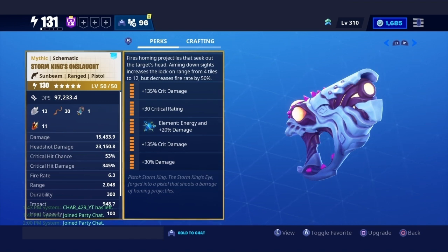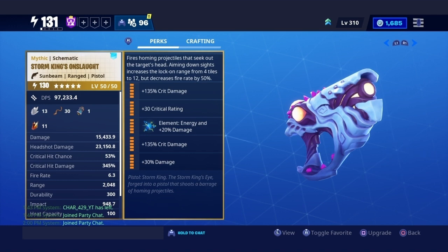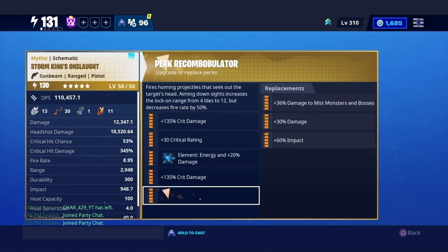So it's basically the Storm King's eyes forged into a pistol that shoots a barrage of homing projectiles. As you can see, we have crit damage, crit rating, element energy, and crit damage. I was thinking should I change crit damage to fire rate? Because remember, aiming down sight decreases fire rate by 50 percent, so what I should do is change this perk to fire rate.